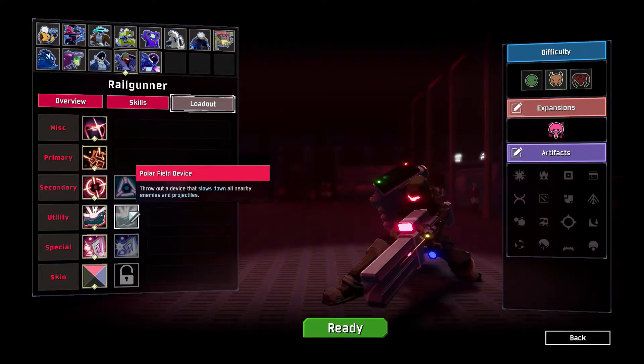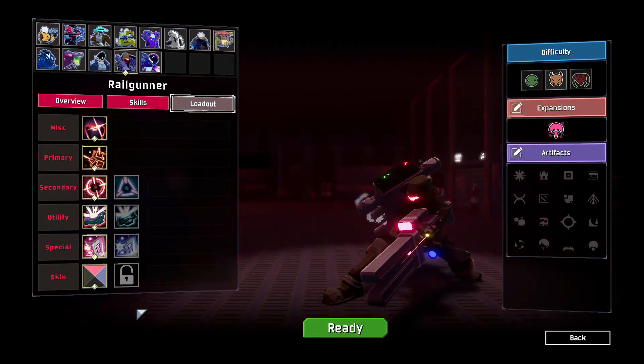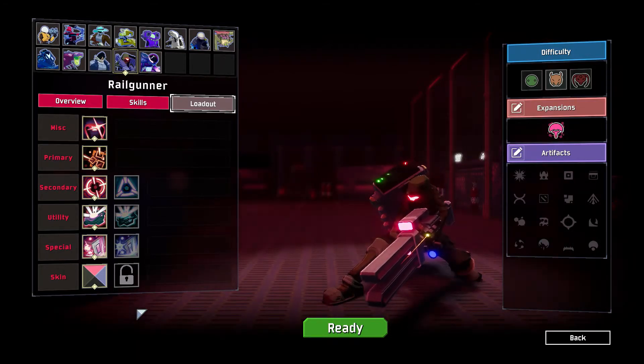For the second variety of utility skill, you are given another mine-like bomb, but this time it has a delayed reaction explosion that creates a small gravitational field slowing down time for all enemies and all projectiles within that field. This makes it easier for scoping down and aiming at enemies within that field, lining up Supercharged shots, and also dodging projectiles within that field. Very useful for a sniper character, though it can only hold one device at a time instead of two for the first variety — but it's basically up to personal preference.